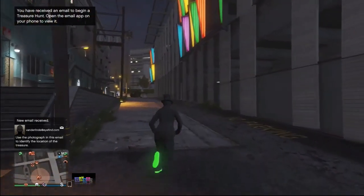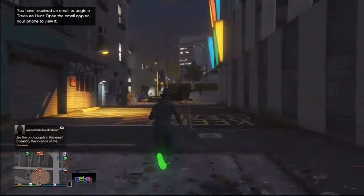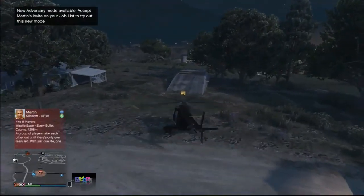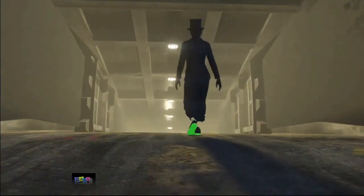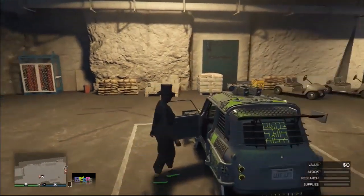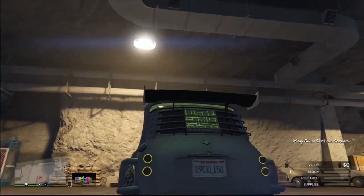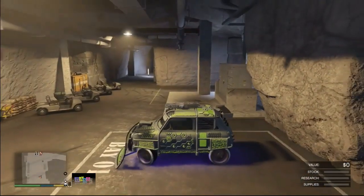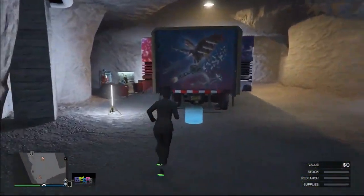Go to your bunker — the car you want to duplicate should still be inside. You will see the plate change right in front of your eyes, so you can trust this glitch is 100% legit. Get in the car and the plate just changed — a brand new car with a brand new plate, no custom plate needed. Drive the car slightly closer to the MOC.